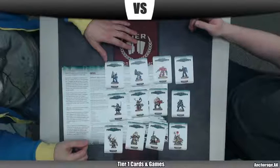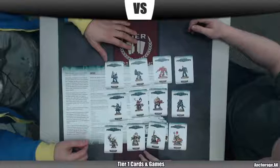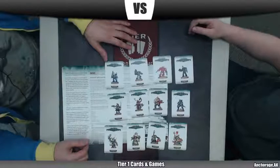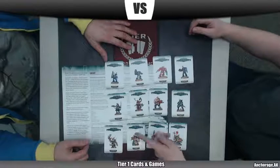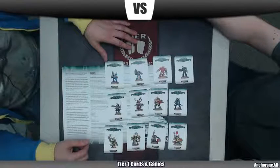Then you got your Runt Herd, Flash Git, Mech Boy, Pain Boy. Standard Imperial Guard units. Even a Tempestus Scion. Okay, so a reason to play those again. Do you know offhand whether or not you can upgrade them? Because I think you can give them different skills and stuff. But these guys are fixed — they're like the old characters.